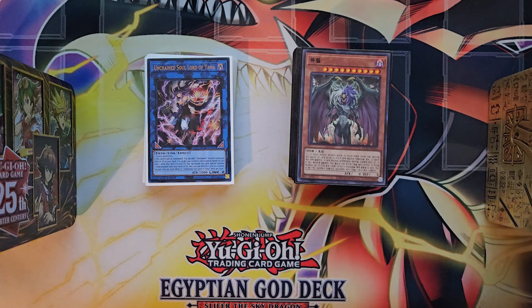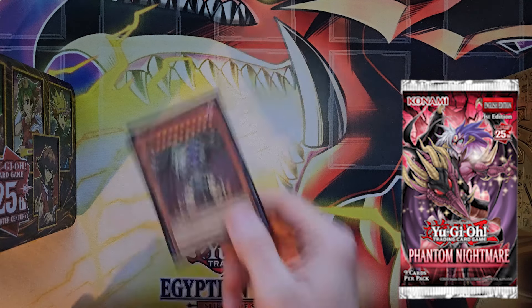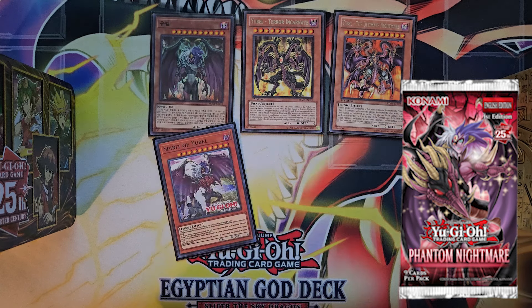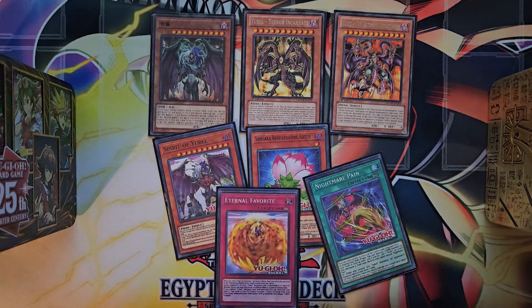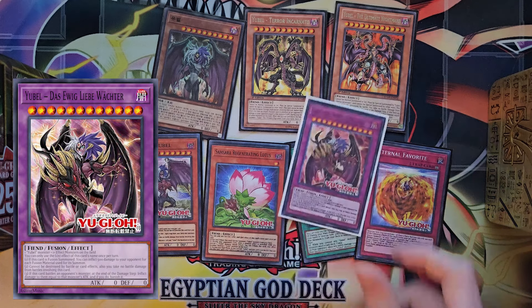Welcome back to the channel, I'm the Scarlet Karibo, and today we are going to break down the Unchained Yubel deck. We are going to talk about the main strategies of the deck and exactly how to play it. Phantom Nightmare is coming out next week and with it we have a lot of new Yubel cards. Back in the day we only had Terror Incarnate and Ultimate Nightmare, but moving forward we're getting Spirit of Yubel, Samsara Regenerating Lotus, Nightmare Pain, and Eternal Favorite — main deck cards that round out the Yubel strategy.